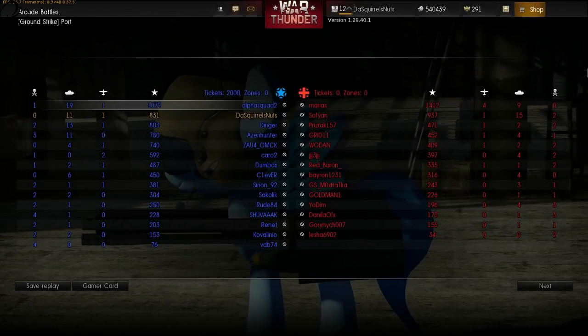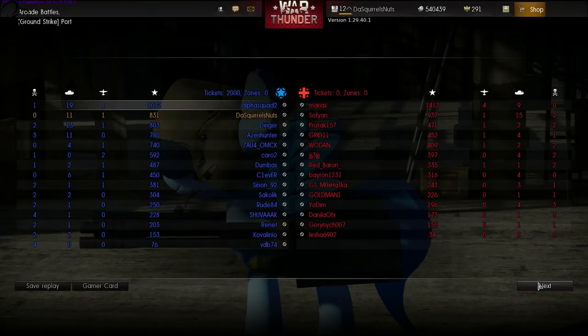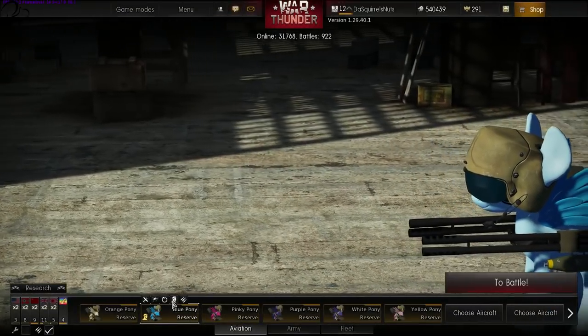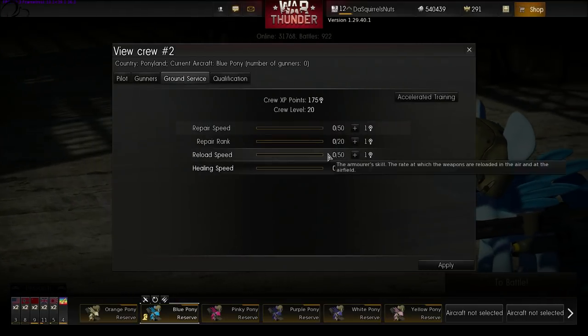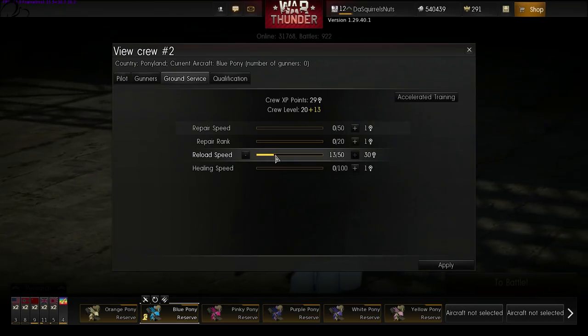This is a game I played earlier today. I got 11 ground units and one aircraft — I managed to shoot an aircraft down. Let's just have a look at what XP I got for this. 96,000 — now that is with premium, of course — but that's just for one game that lasted five minutes. 96,000 XP. 13,000 just from service units. Ridiculous. I've just been spending these points on crew skills. I'm only focusing on two things: G-tolerance and reload speed. That's all I'm doing for the crew in Ponyland.